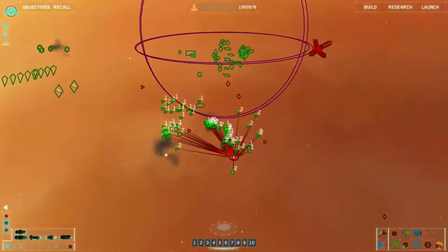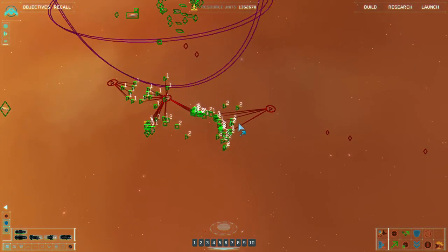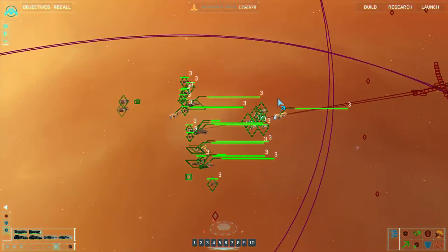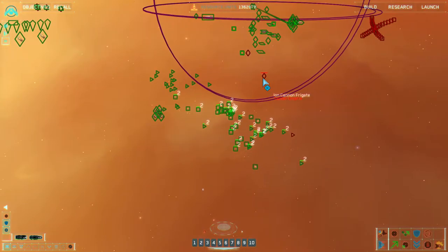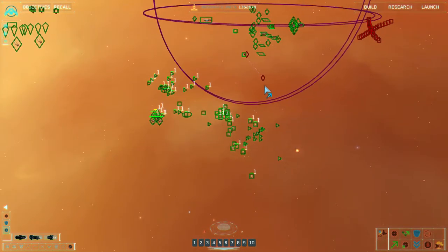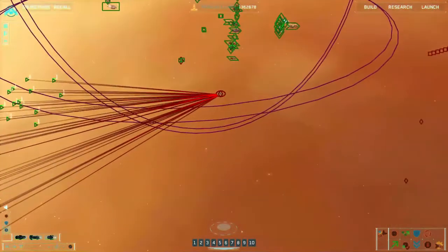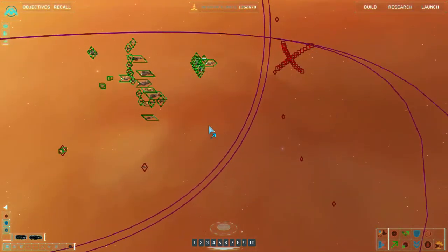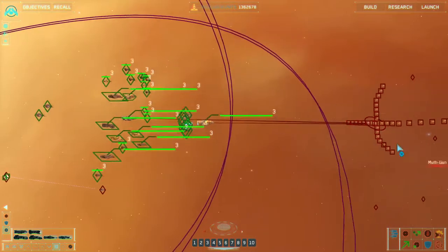That is quite a lot of frigates. Engaging — Group 3 copies. Strike group under enemy attack, Group 2 under attack, friendlies under fire, moving in. That is my anti-fighter group. We'll see how good we do against so many.